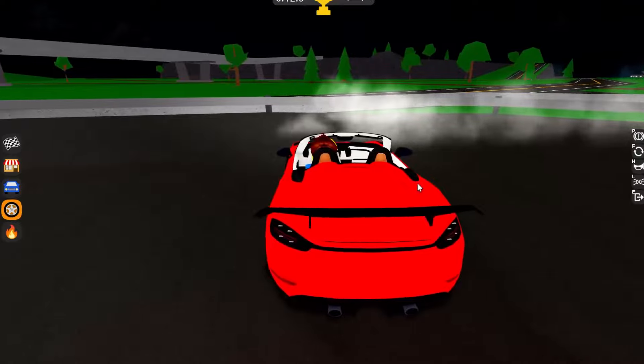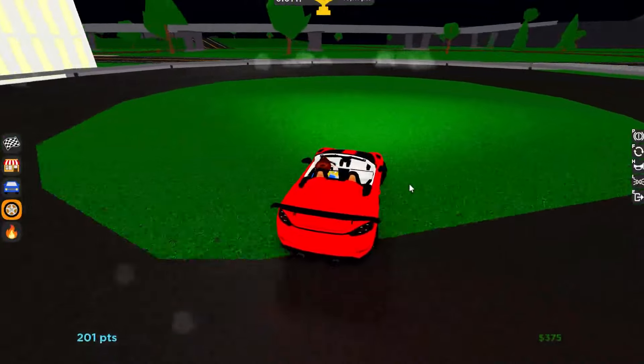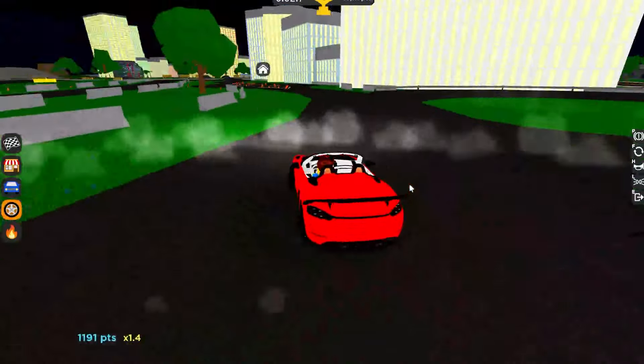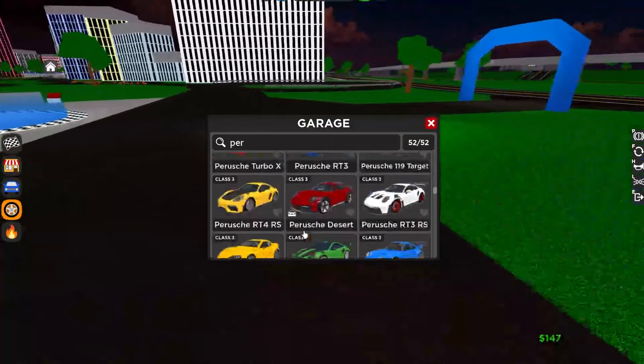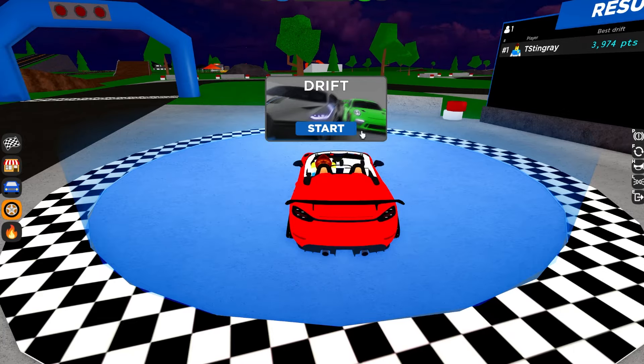Our time is coming up — 9,000 points. It seems like we didn't do as well as the last round. We gotta do this again, and this time we really gotta get 20,000 points. Maybe if we move the offset — let's do negative 50 in the back and negative 50 in the front. We should be pretty balanced out now. Let's go to the right car and apply the alignment.